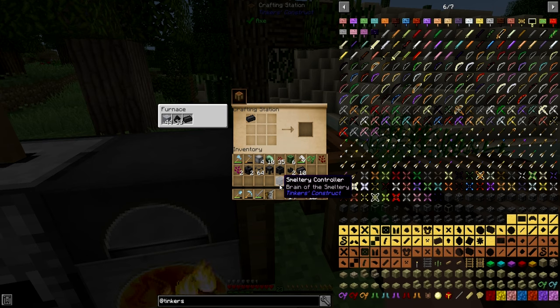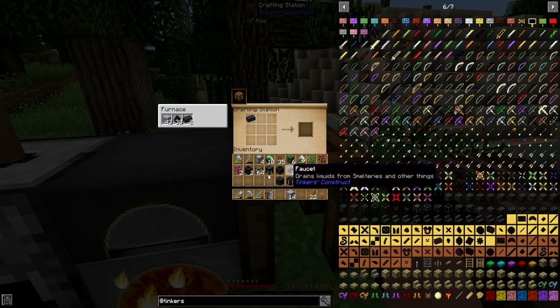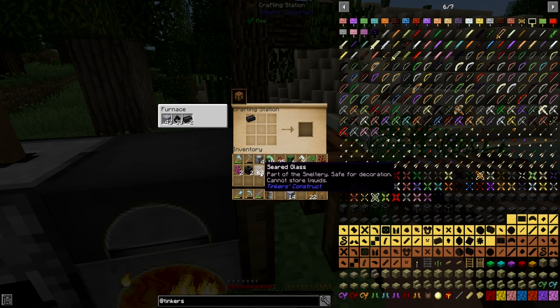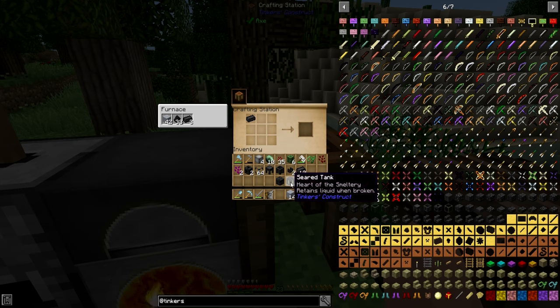Then you need a casting table, a casting basin, some faucets, and some drains. And just for aesthetics, I like to use glass in certain parts and a tank, which I only made one of but we can make more.